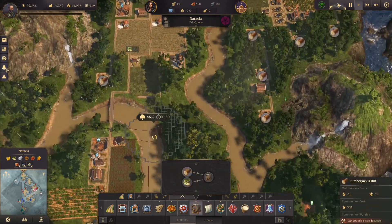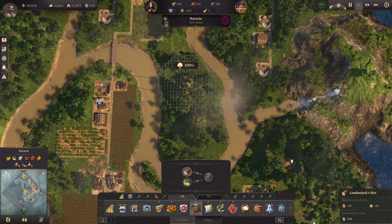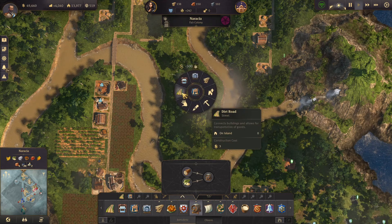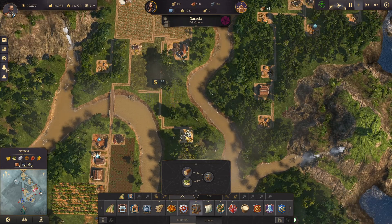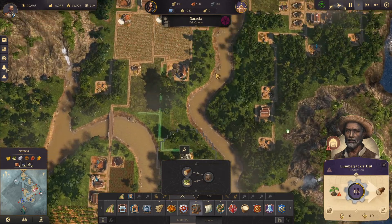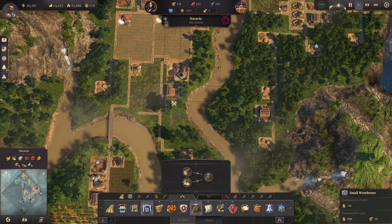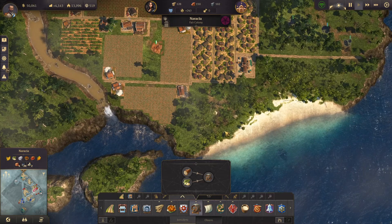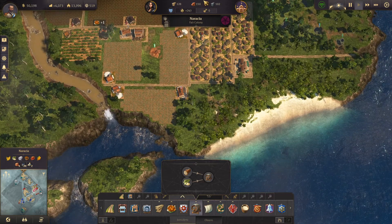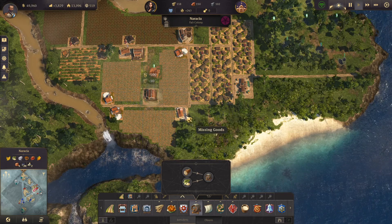We could probably do another lumberjack's hut — a little spot here. It's going to be near a warehouse — looks like it'll be fine. Can't actually see a warehouse nearby, so I might just build one anyway, just to be sure. No warehouse there, so let's make a warehouse up here then.